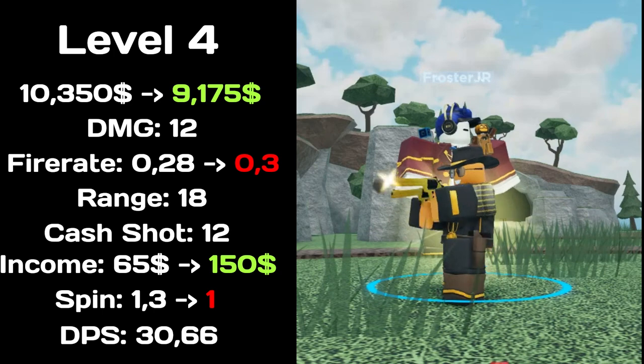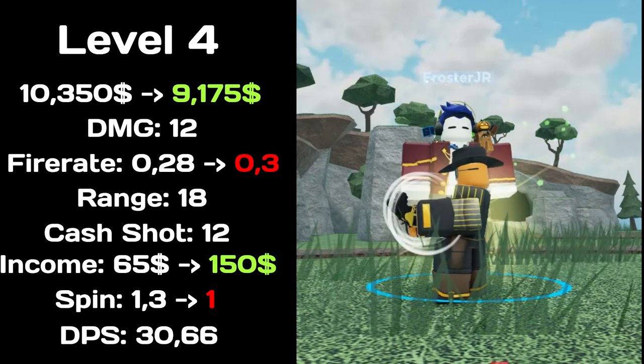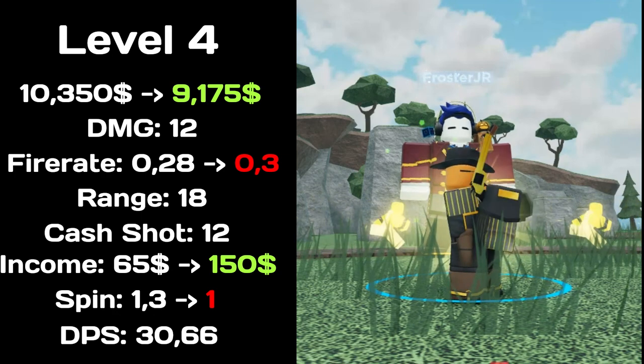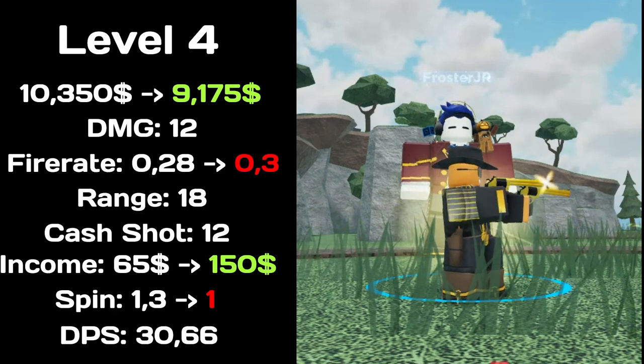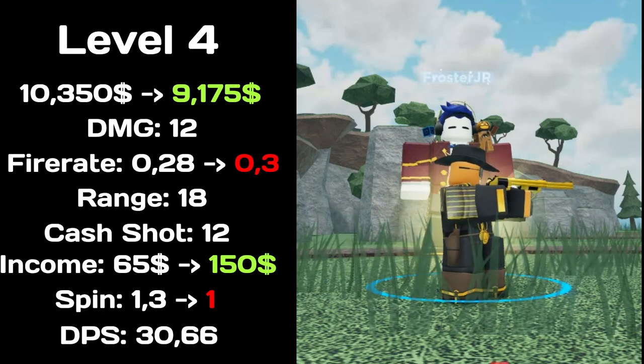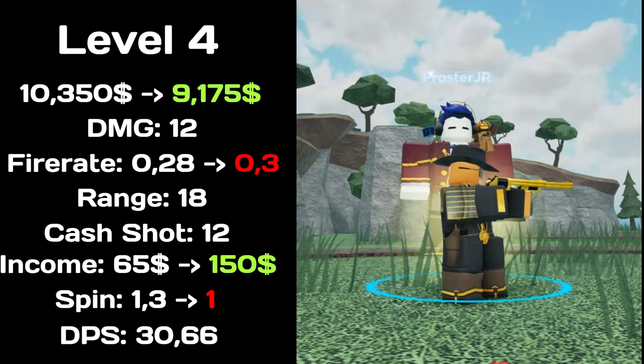At level 4, total price decreased to $9,175, deals 12 damage, fire rate decreased to 0.3, has range of 18, cash shots is 12, income increased to $150, spin time decreased to 1. Total DPS of 30.66.